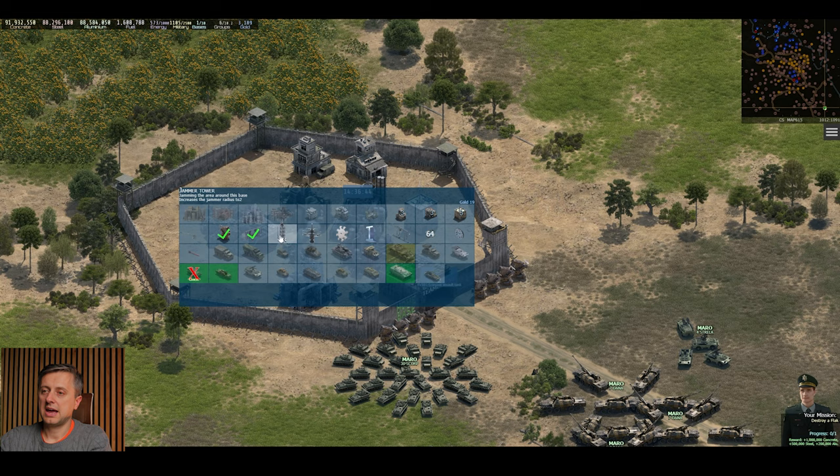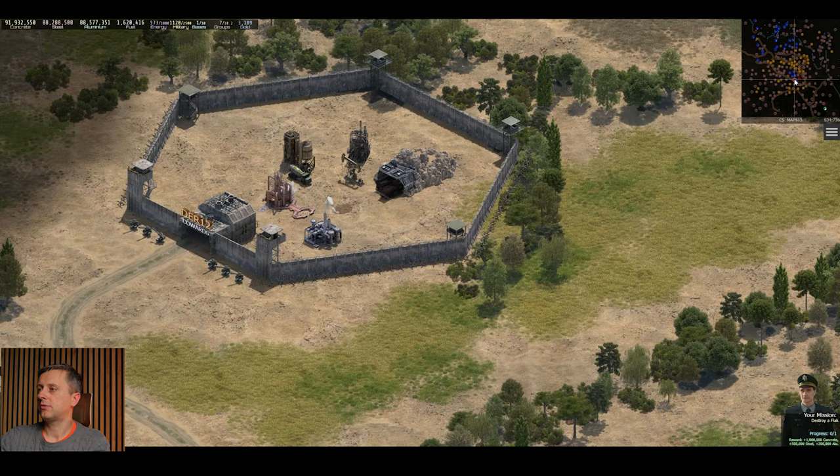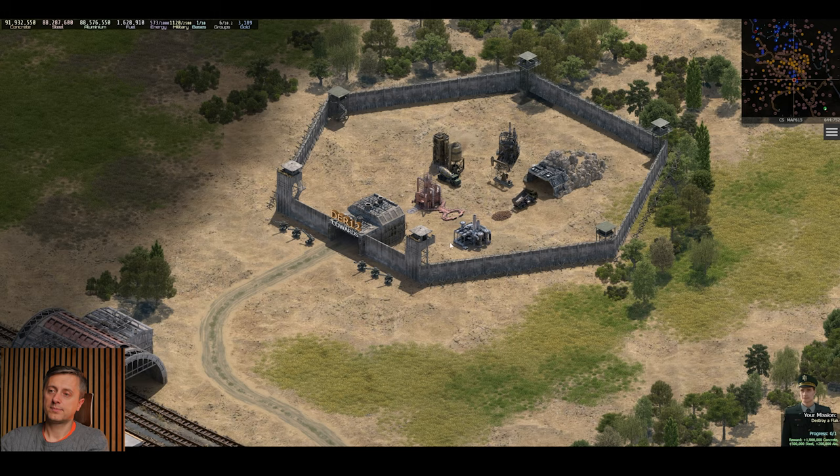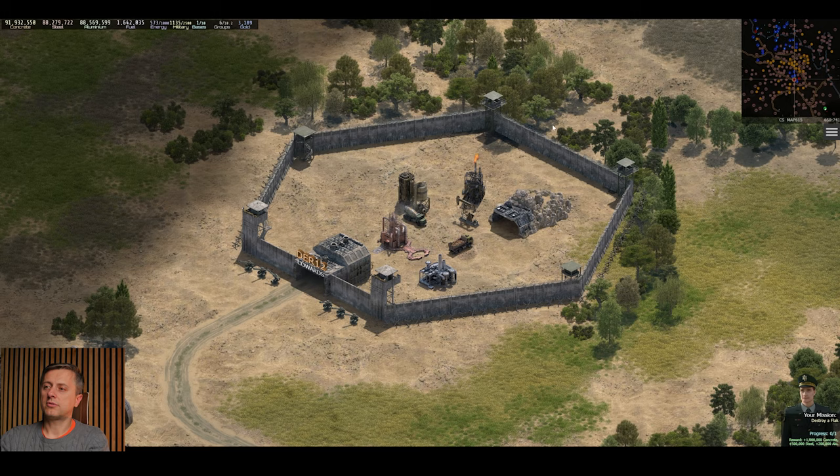Now we've got the jammer. The jammer — when you've got it — means that, for example, if this guy had a jammer you would not be able to see what is here. In Panzer Rush the jammer covers the entire base, but in here it only covers a smaller area.